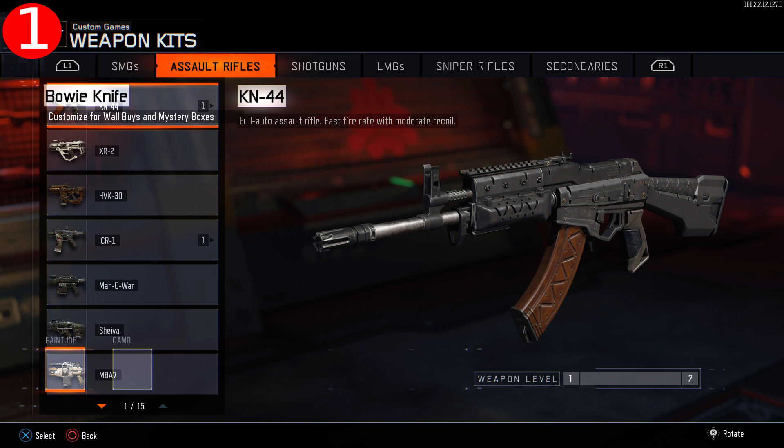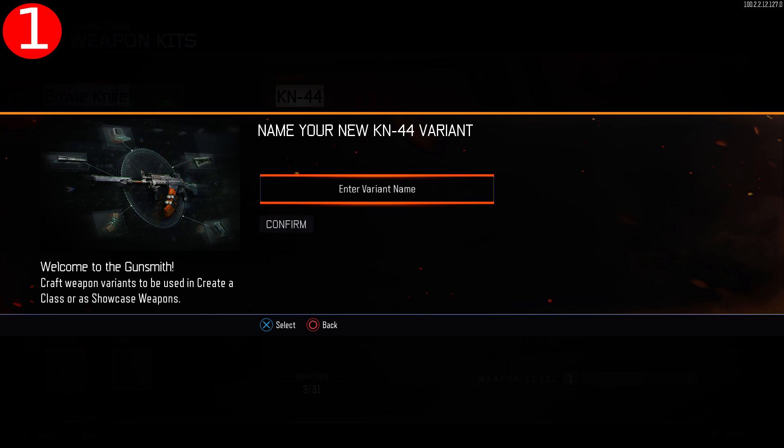Now, with your first controller, go ahead and choose which weapon you want to take attachments from and make a variant. If you get an error on naming your variant, just try entering a name again until you can confirm it.